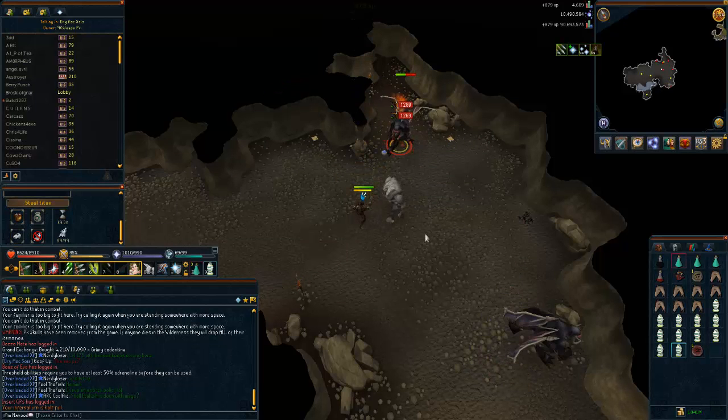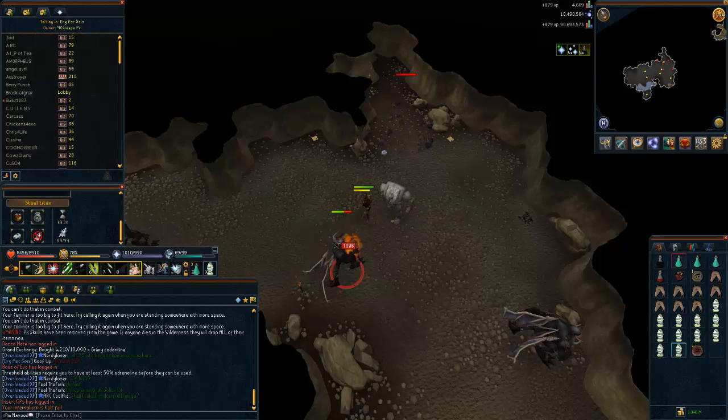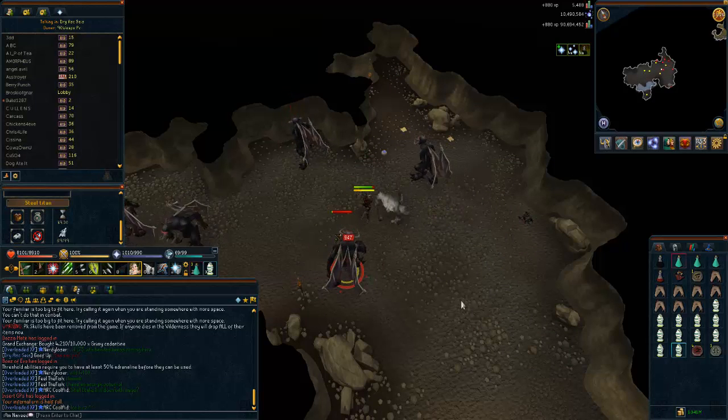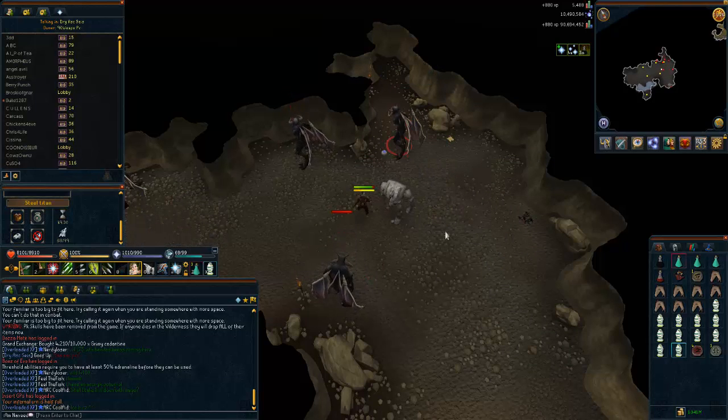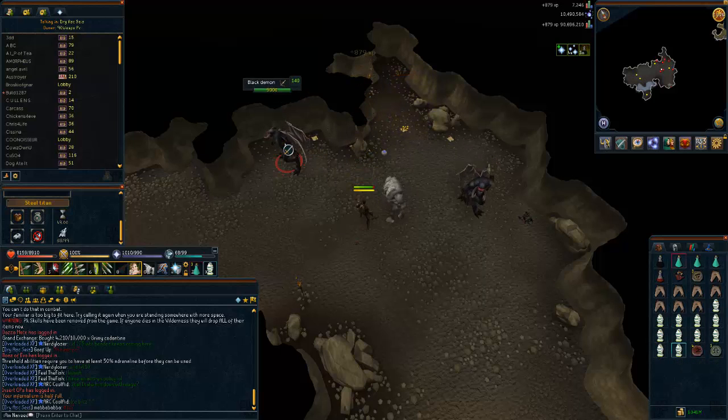I worked out that after one hour you should be getting around 310,000 experience here — and please remember that's 310,000 using my gear. I'm not using the best gear possible; I didn't use any prayer bonus, I used overload and that is it, nothing else. If I had used ascension crossbows and prayer, I probably would have obtained around 360,000 to 370,000 experience per hour, but chaotic crossbows are perfectly fine here, there's no reason not to use them.